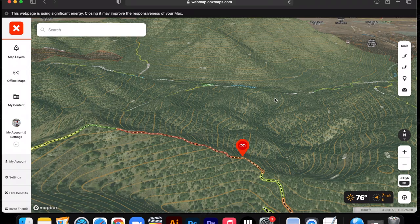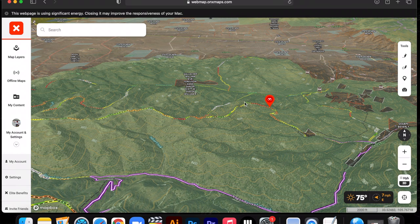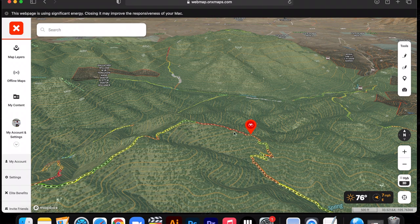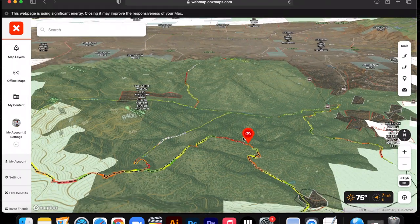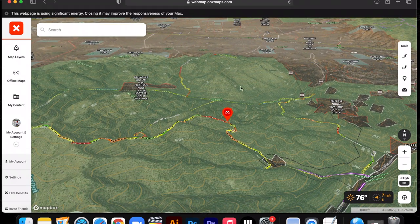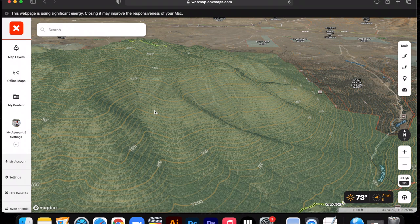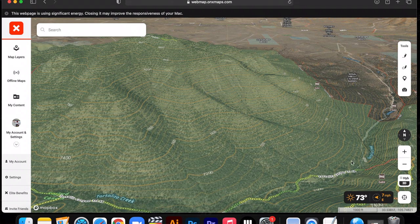We'll put that in group A. This is right off the bat coming into the unit — a good spot to drive up, take a quick 30-minute hike, and go along this ridge. Starting here, glassing over to here, getting an idea of that bowl. We're kind of looking for these south slopes that are good for feeding — really big open south-facing slopes where elk can feed, with a drainage in the bottom that particularly doesn't have a trail.